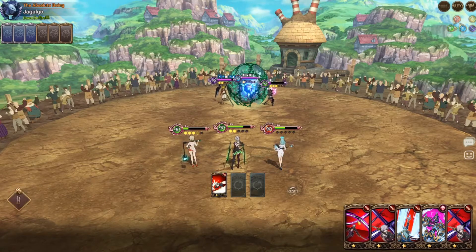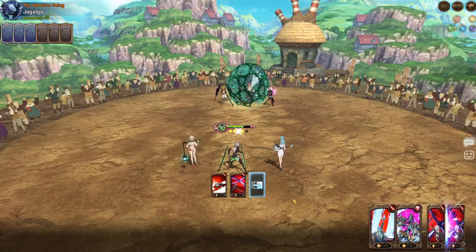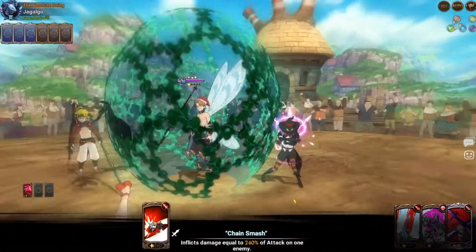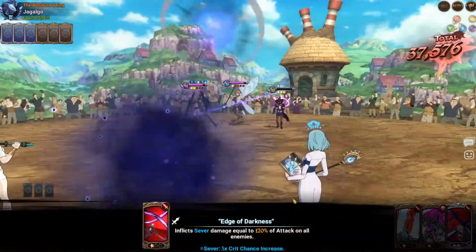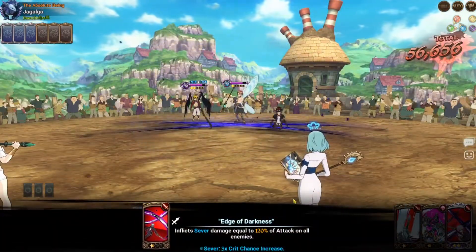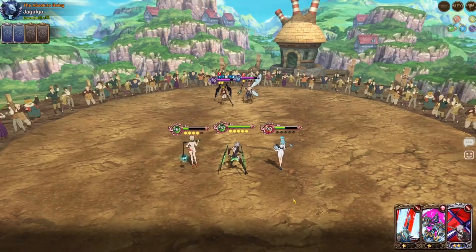Break the shield, AOE. Roxy's gonna die so I'm gonna rush for the Mono ultimate. He did break it at least. Now he's got two attacks but he's got three cards that are old too, so one of those cards were Gother's.